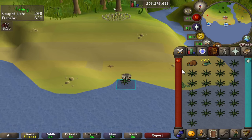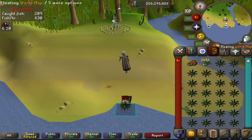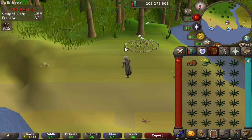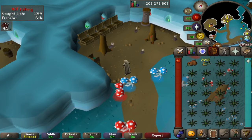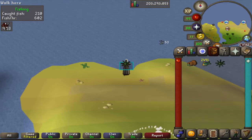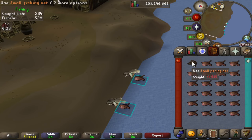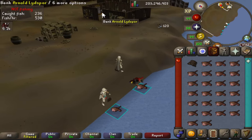At 65 fishing you can catch raw karambwan on Karamja — you need a karambwan vessel and the bait found in the middle of Karamja next to fairy ring CKR. Teleport to Zanaris with your dramen staff equipped since there's a bank there; deposit your karambwan and head back to the fairy ring. Each trip takes a couple of minutes, gives around 30,000 fishing XP, and you can catch up to 600 fish an hour. At the Piscatoris Fishing Colony you can also fish monkfish with a small net at 62 fishing, catching just over 500 raw monkfish an hour with a bank nearby.